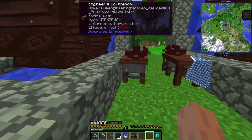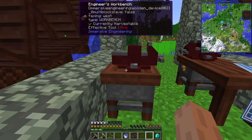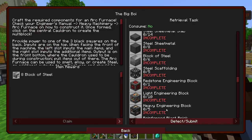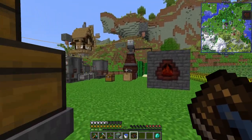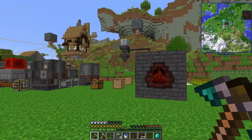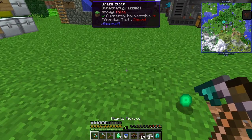Maybe we didn't actually craft the electrodes — dang it, no accidental duping. There we go, now I actually have the electrodes. Next, to actually make the arc furnace is another whole lot of steel, but I don't have to worry about steel now. I can probably also tear down our improved blast furnace and use those blocks in the actual arc furnace, since I don't think we'll ever use the improved blast furnace to make steel anymore.